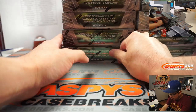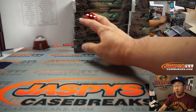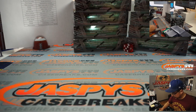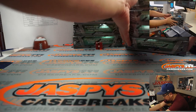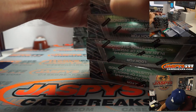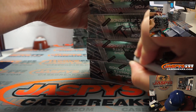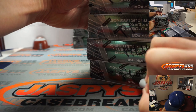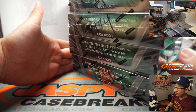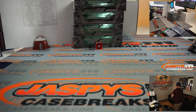We'll roll the die. I've got some dice next to me. I'm going to pick that one. We'll go one, two, three for the left side and four, five, six for the right. And it's three, so we're going to do that side. So this will be box four — pick your team four. All those are marked so I don't mix them up with the random teams.